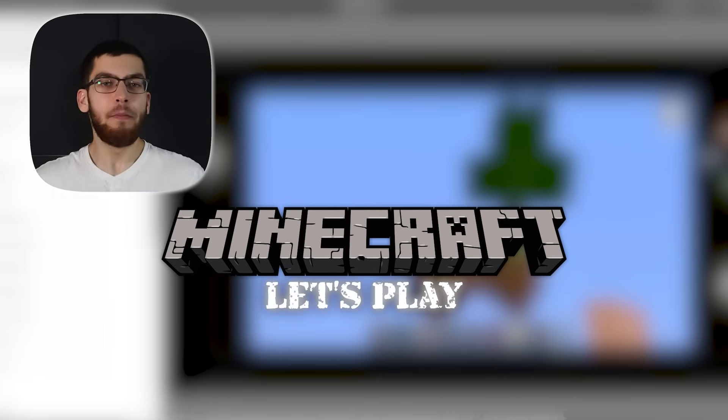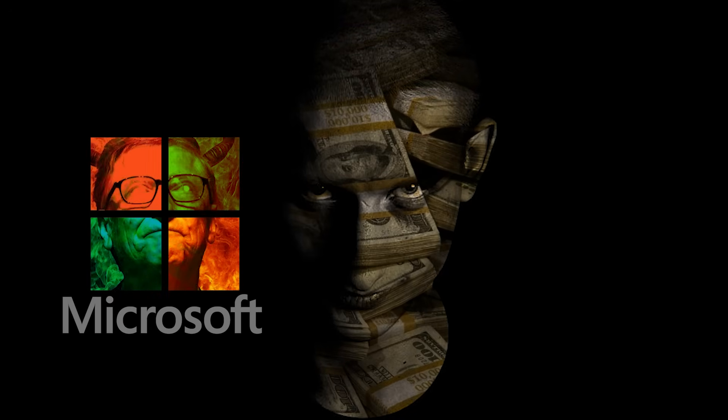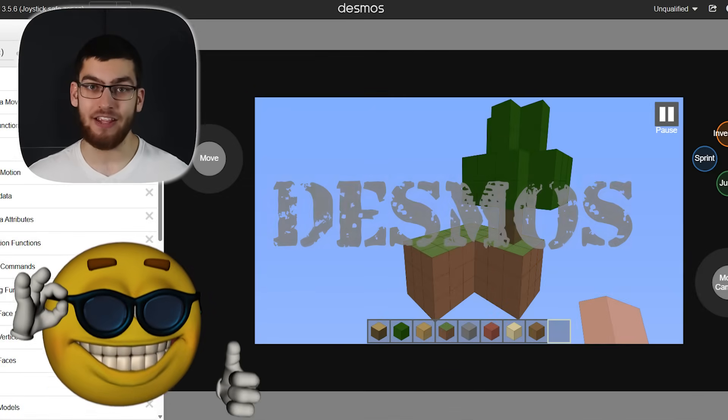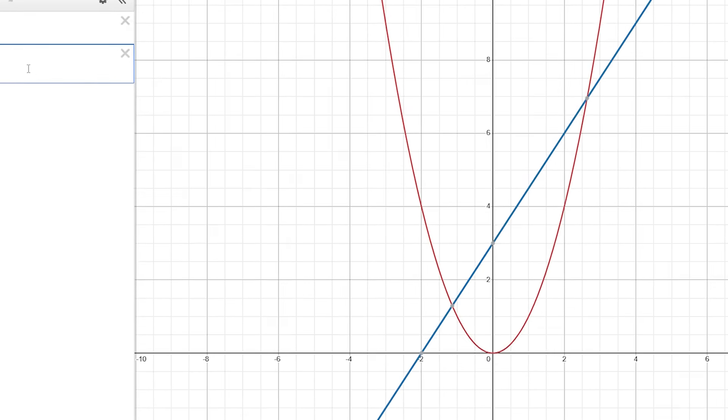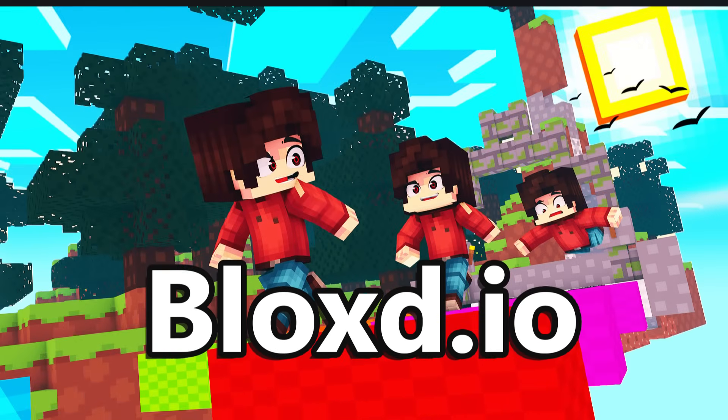What's going on gamers? Today we're doing a Minecraft Let's Play, but instead of giving money to the cruel, unforgiving, cold-hearted hands of Microsoft, we're going to be doing it entirely in Desmos. This is a 2D graphing calculator designed to teach children how to cheat on their maths exams, but instead it's being used as another cheap Minecraft rip-off.